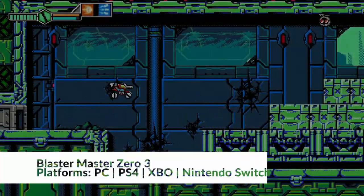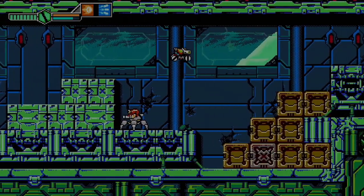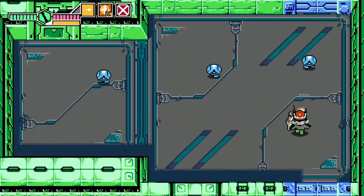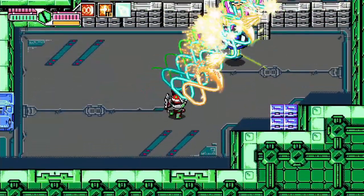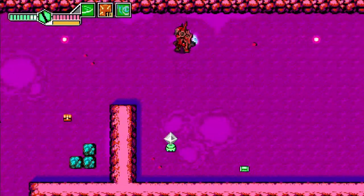The Blaster Master Zero series returns with its final chapter. Blaster Master Zero 3 is another blast from the past. This version doesn't bring many new things to the table, but it perfects the retro platformer formula that Inti Creates has been working on since the first game, with a bigger map to explore and the great action platforming Blaster Master Zero always has.